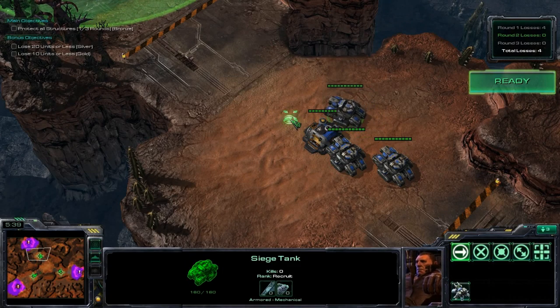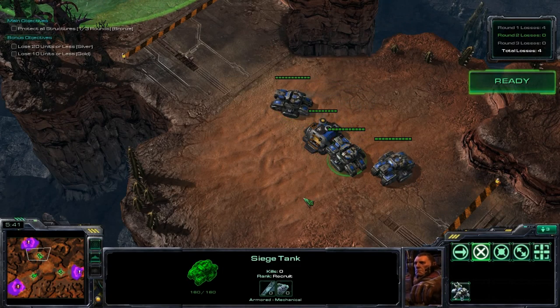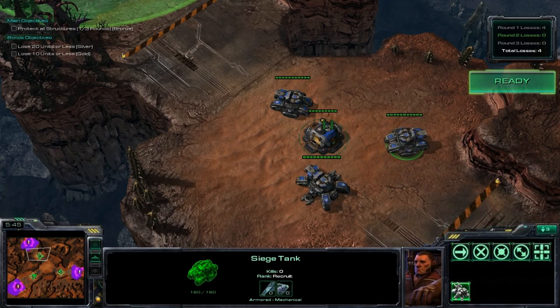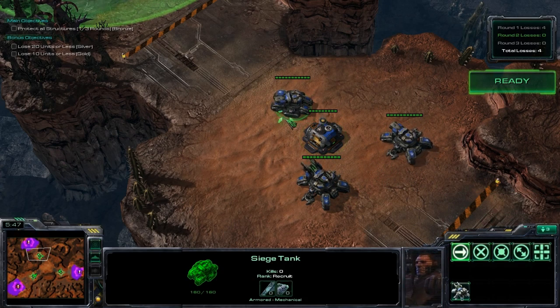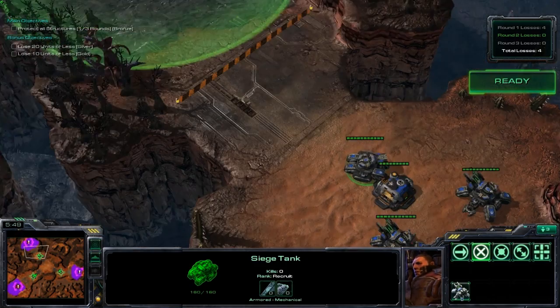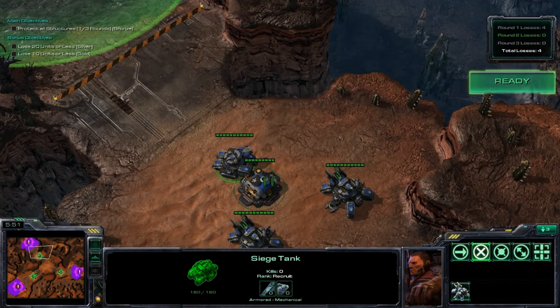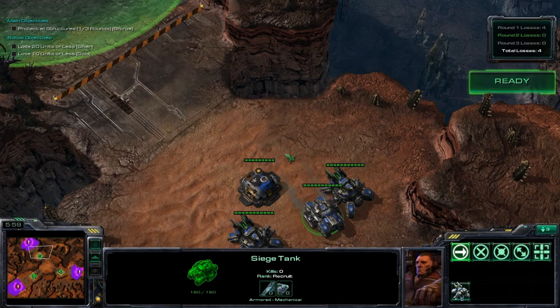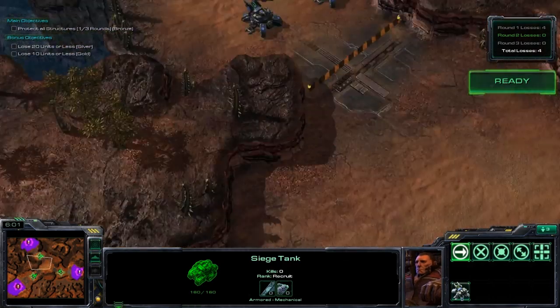For the Roach spot, put a tank in front but don't siege it, then siege two tanks behind the supply depot. If you siege all your tanks behind the supply depot, the Roaches are going to attack the supply depot and just kill it. So have the un-sieged tank out front, and when it gets low health, micro it back. The sieged tanks will kill the Roaches.